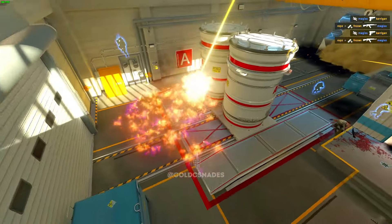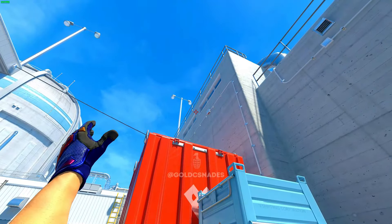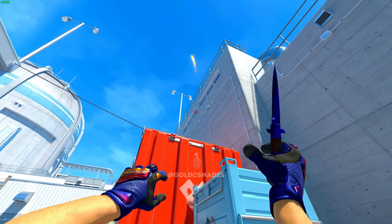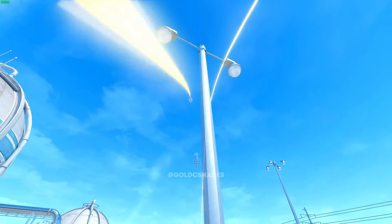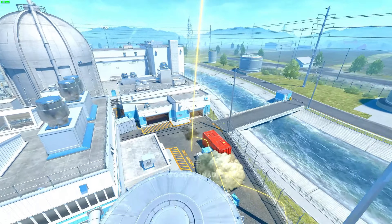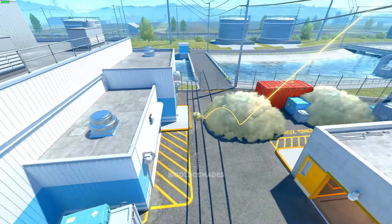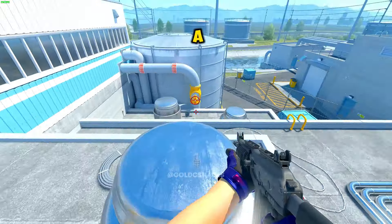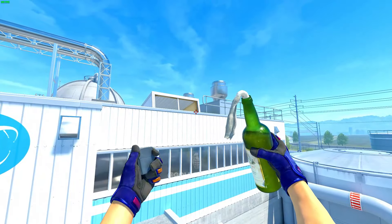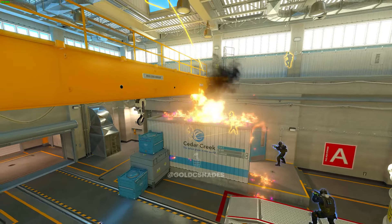And if you want to enter A-Site, this combo will help a lot. How to throw two outside smokes alone.